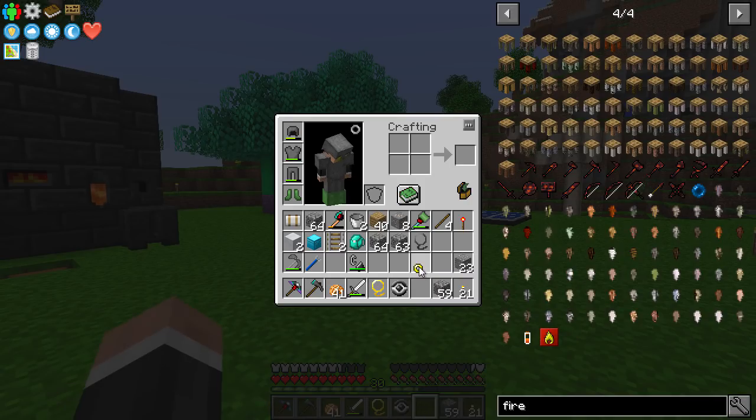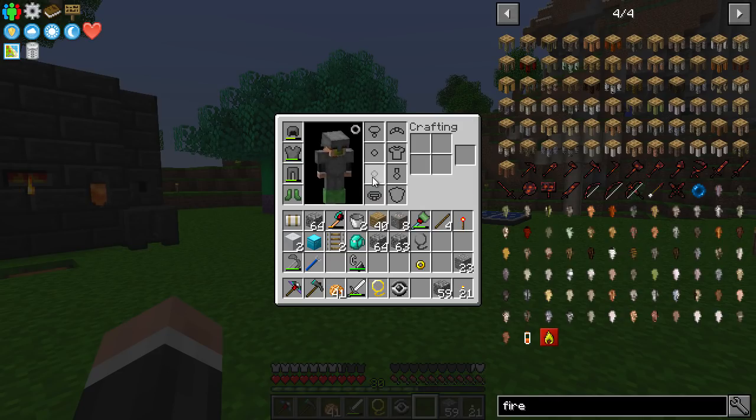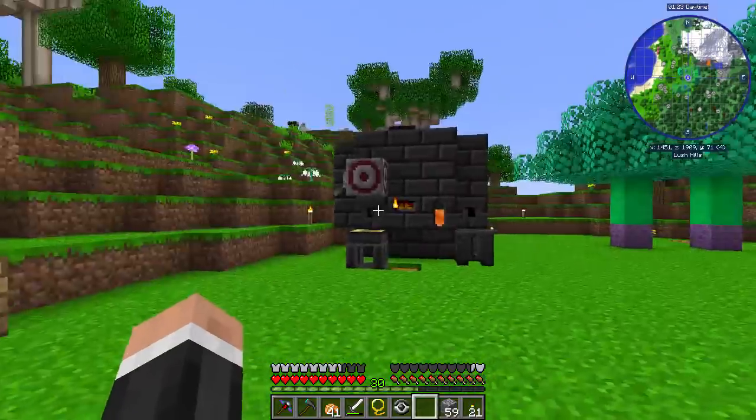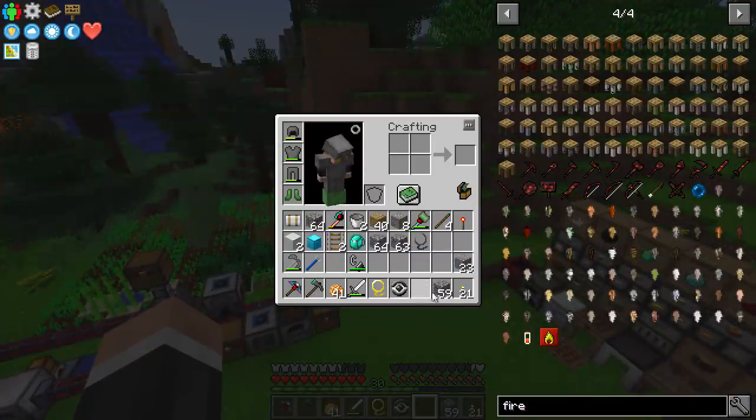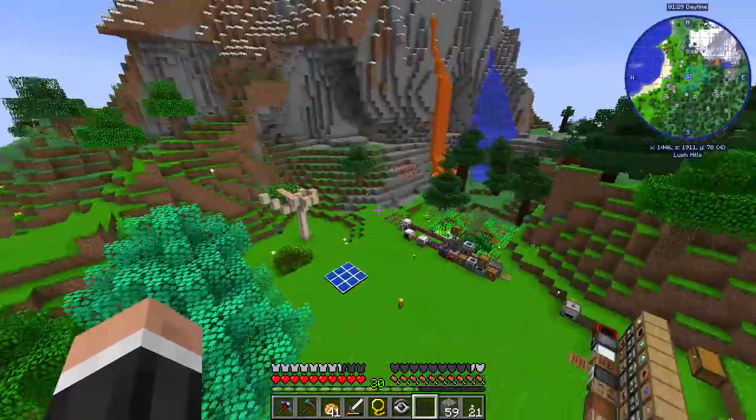From here on in it just needs to be in your inventory. It also says bauble ring - if you've got the Baubles mod, it gives you extra slots for certain items, including rings, so you can have it in a ring slot rather than taking up an inventory slot. And now that will just stay there - we can fly!